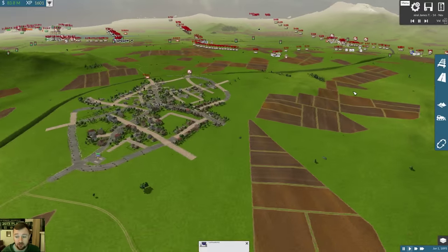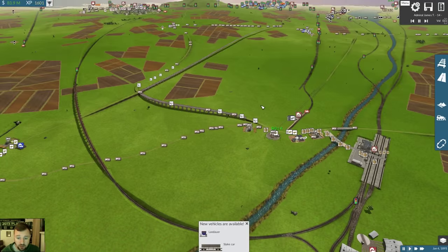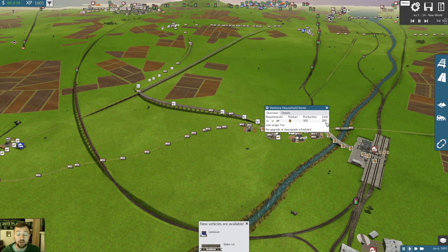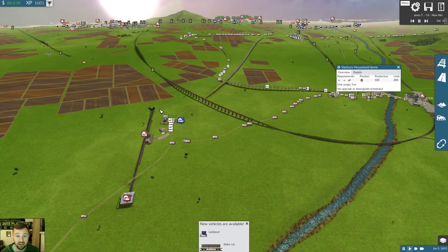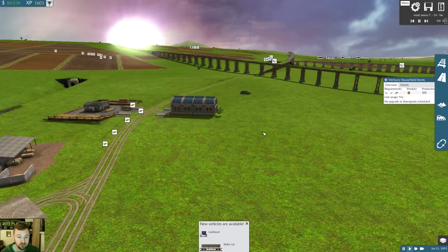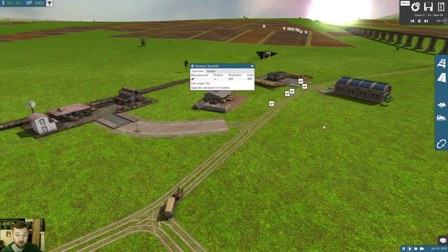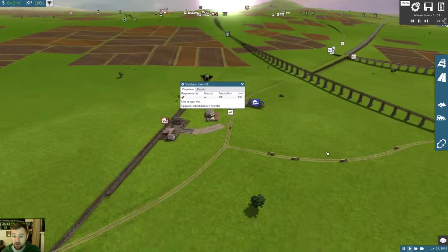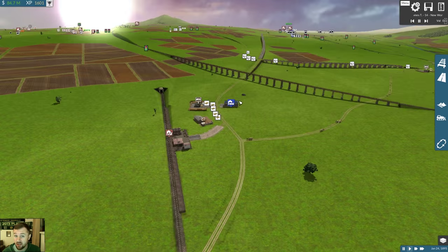More cars available with the cargo mod. I'm at 100 out of 200 — straight at the limiter. What happened was my sawmill didn't have enough trucks, so it lost line usage, and now I'm waiting six months for it to upgrade. That's my bottleneck. Always go back upstream if you have a weird issue with your household goods — most likely the problem is a little further up, and you can solve it that way.